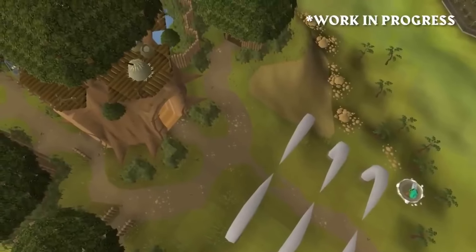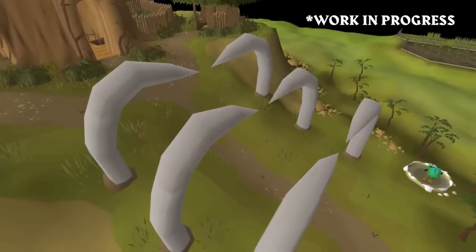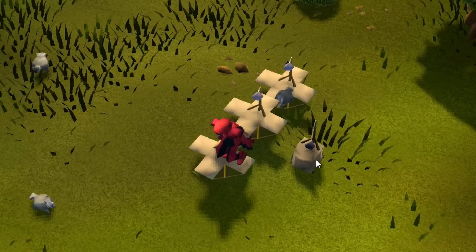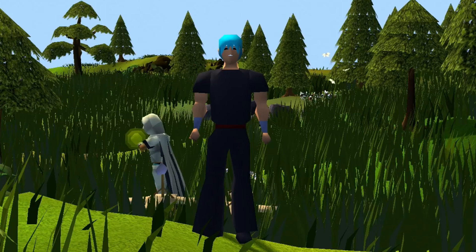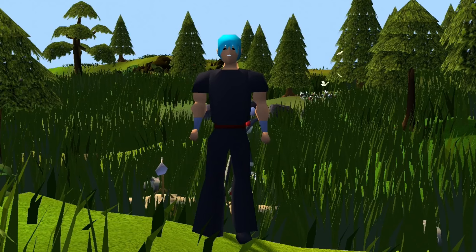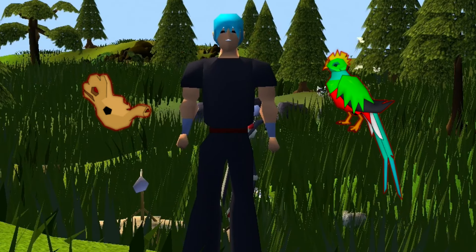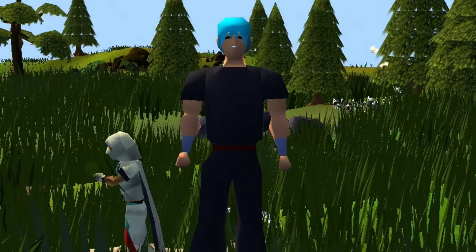Moving over to the Avium Savannah, we have the all-new Hunter's Guild, which requires just level 46 Hunter to access, and will have an activity similar to Farming Contracts or Slayer Tasks called Hunter's Rumors, which will send you out into Gielinor searching for specific Hunter creatures. Completing these Hunter's Rumors will not only give you Hunter XP, but you will also have a chance to receive the Quetzal Pet, the Quetzal Whistle, and the all-new Hunter Skilling Outfit, which will help increase your catch rate success.